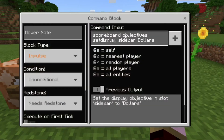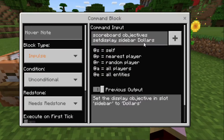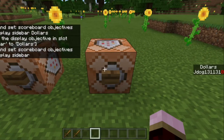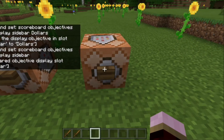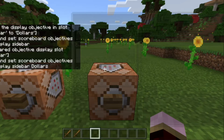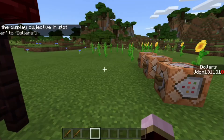The last one makes it display on screen. Do scoreboard objectives setdisplay sidebar dollars — hit that and it pops up on the right. To take it off, just remove the name from the end: scoreboard objectives setdisplay sidebar (no name) and press the button. To bring it back, add 'dollars' again and hit the button — it pops back up on the right.